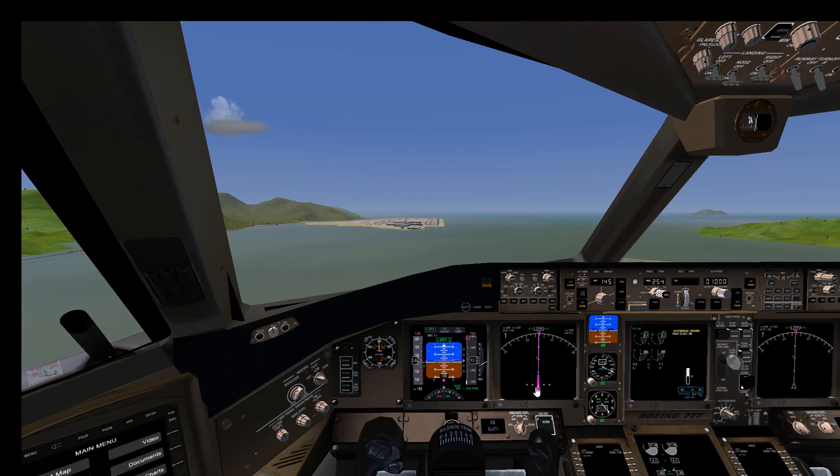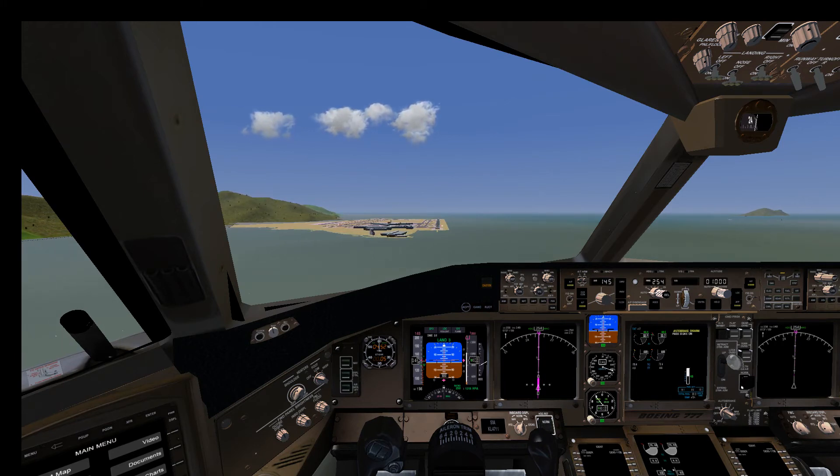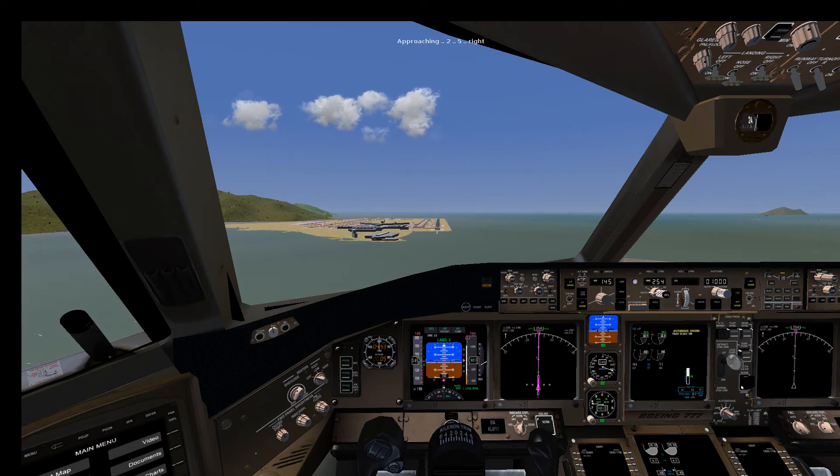We have intercepted the ILS and the glide slope — we are now in approach mode, so that's all okay. A little bit over speed but still good enough. Now let's listen to the plane's computer. We hear the callout: 'Approaching runway five right.'